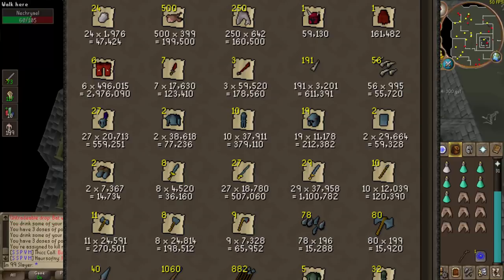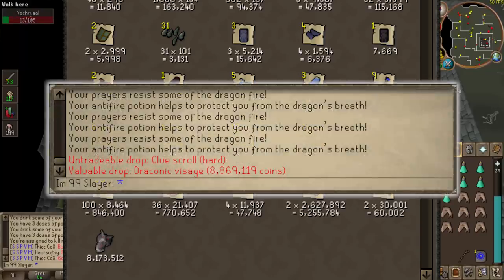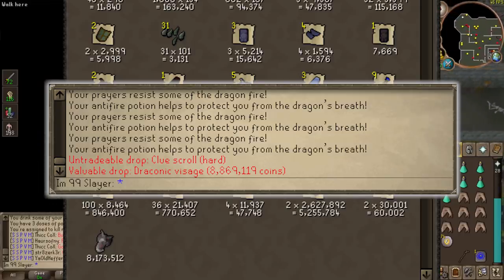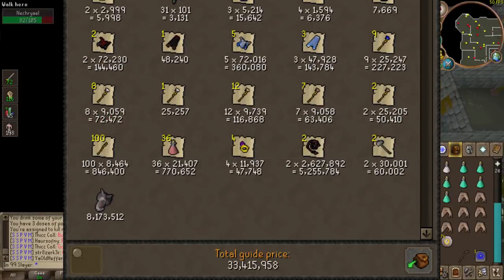Moving on down below - lots and lots of loot in here. Down at the bottom you can see a Draconic Visage. Yes, I did get a Draconic Visage, and I got this from the Brutal Blue Dragons. People always ask me why I do Brutal Blue Dragons - such a waste of time. Well, that 8.1 mil is why. It is not a waste of time to me, and they're pretty good range XP. Also in there, a couple of Abyssal Whips. Overall: 33,415,958 GP from level 93 to 94 Slayer - not a bad haul at all.